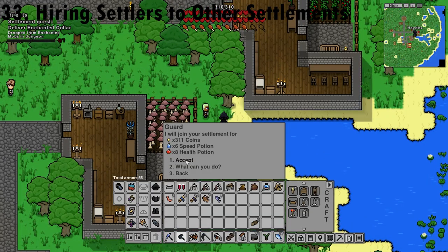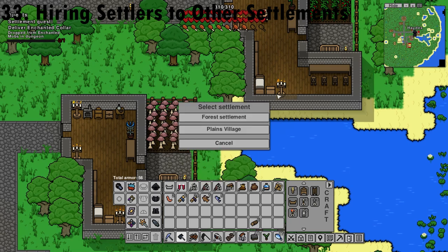You can go to another settlement and hire out their settlers. If you have multiple settlements, you can choose when hiring where they will go.